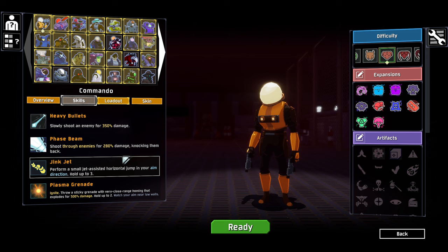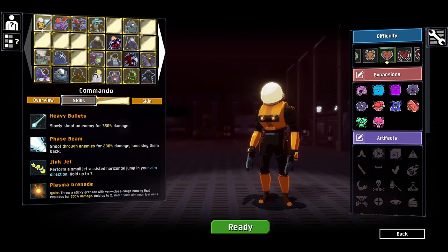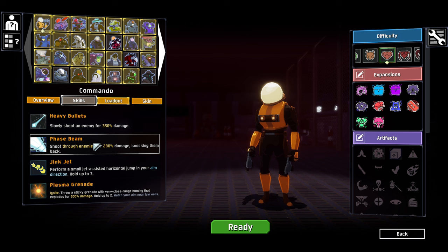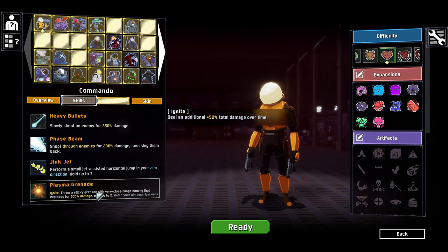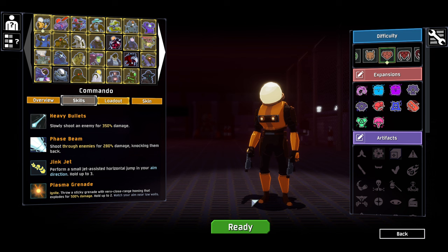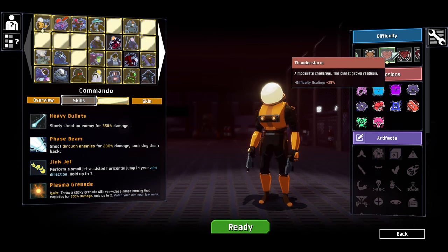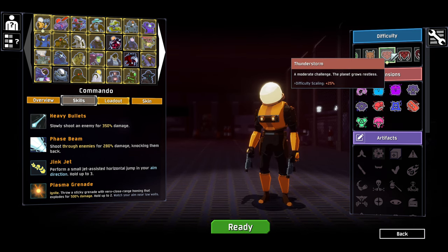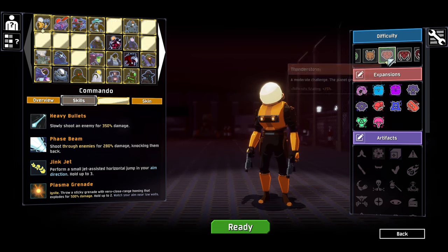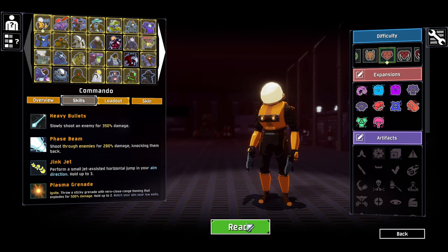I thought today I'd stick with some basic stuff in terms of the characters and go with the Commando, but with some modded skills. We've got the heavy bullets, the phase beam, the jink jet, and the plasma grenades - a pretty interesting loadout. We're going to jump in on Thunderstorm difficulty with some additional difficulty scaling. Not quite as hard as Monsoon, but I still like the extra added bit of difficulty.